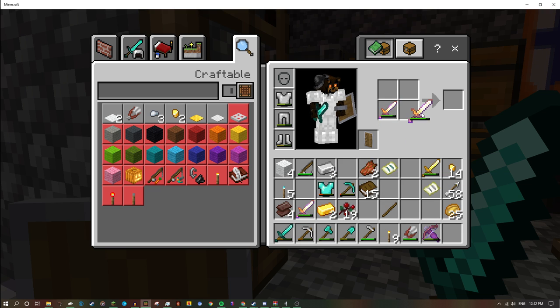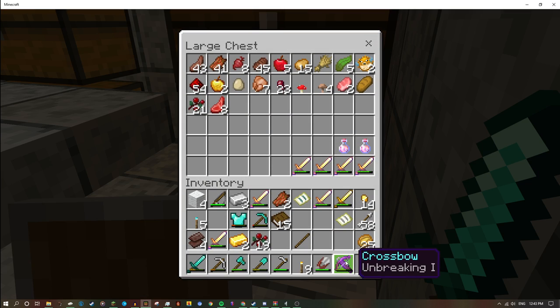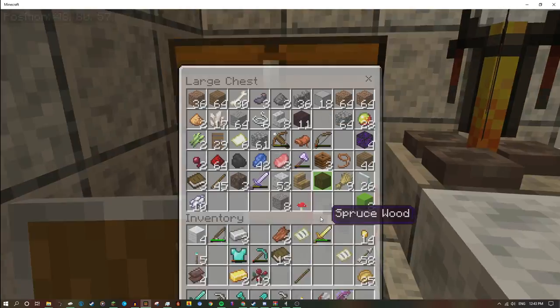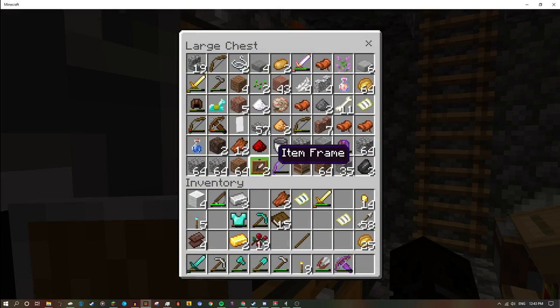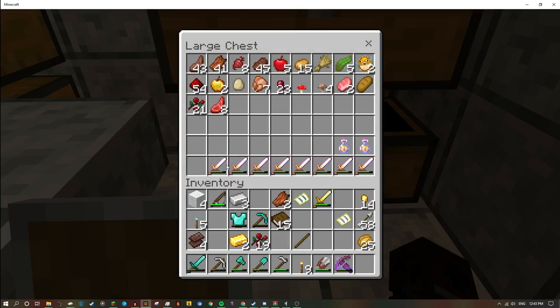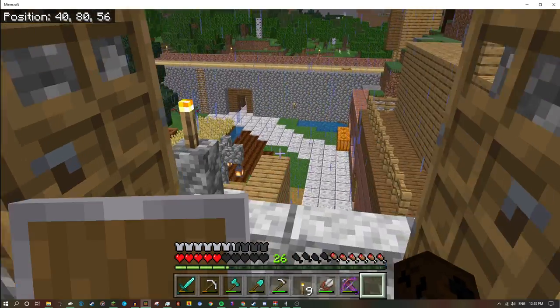We have so many enchanted golden swords — it's not even funny. Let's just make sure we don't have any more. Oh, we have more! Oh my god. That's like — six, seven, eight. We have eight enchanted golden swords.